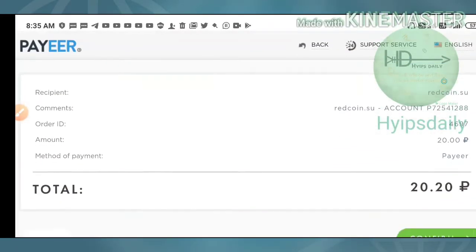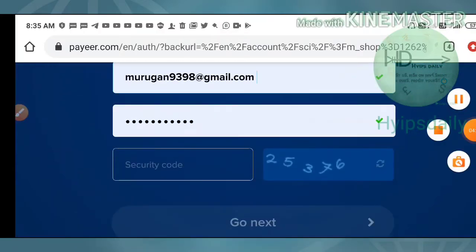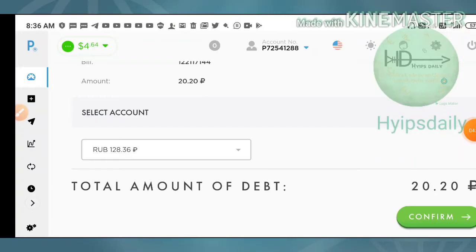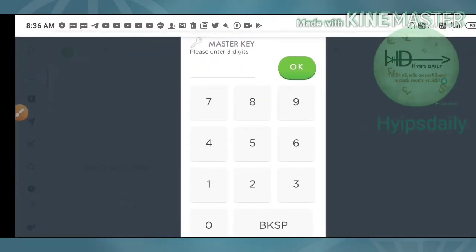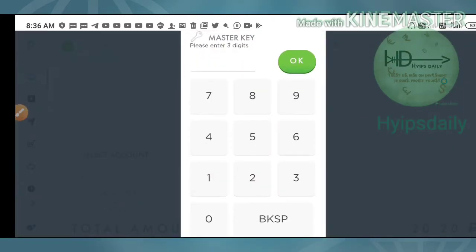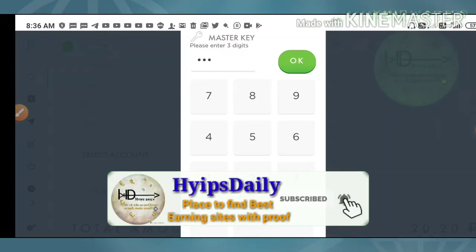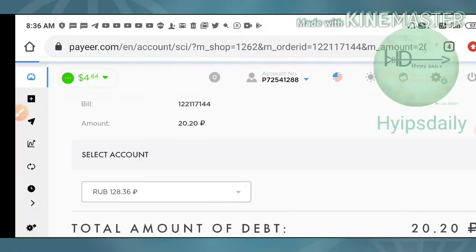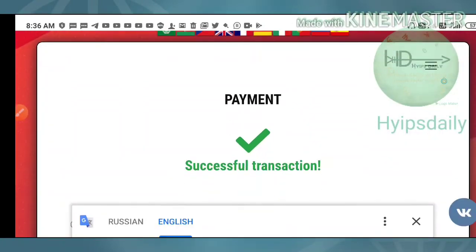I selected the amount and it asked me for a confirmation. I confirmed and it directed me to my Payeer wallet. I completed all the procedures to complete my payment. I hit confirm and it asked me to enter my master key. I entered my master key and completed my payment.